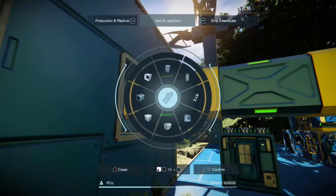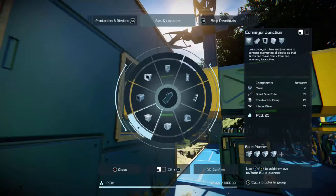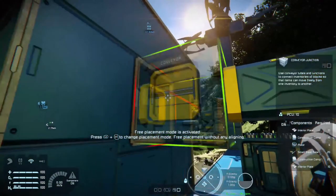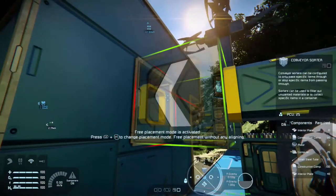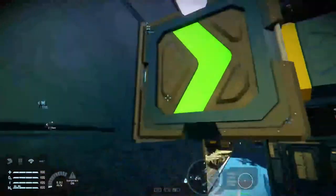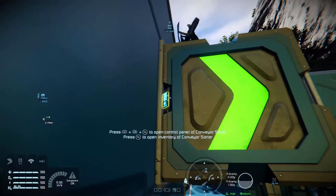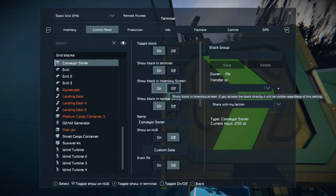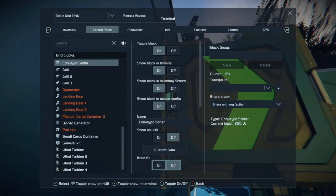Go across and look at conveyor junctions by pressing the right bumper. Delete that, then push up on the d-pad until we get the conveyor sorter. Rotate it so that the arrow is facing the way you want the resource to go. It won't work on its own — you need to interact with the control panel by pressing X. You can now select the conveyor sorter, press right on the d-pad and down on the d-pad to see all the options.